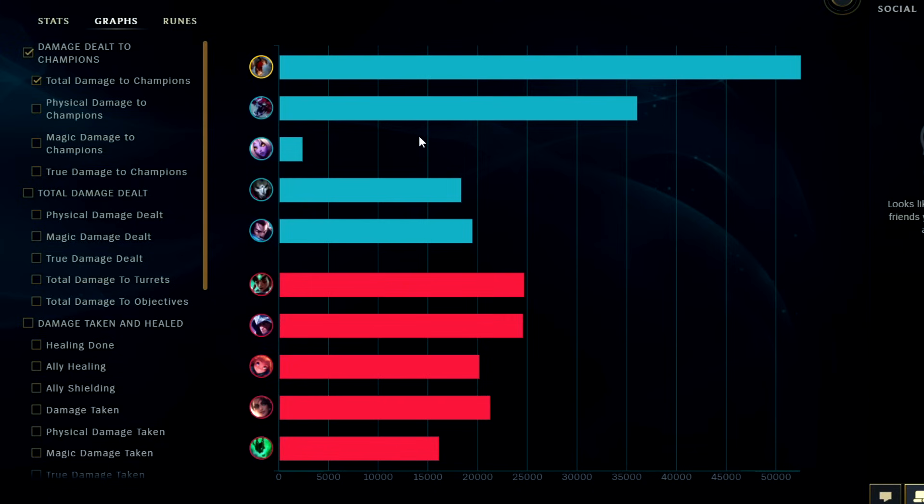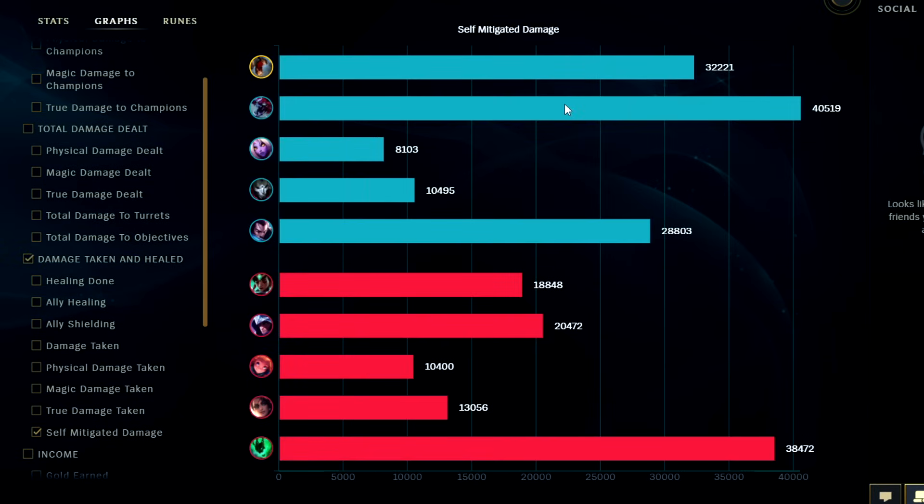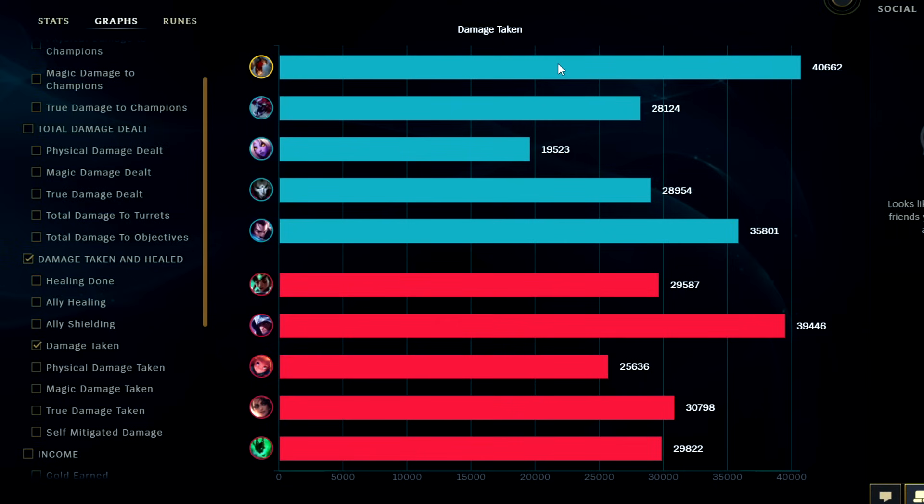Big HP tanks have a massive unfair advantage with a lot of the new items — Sunfire does more damage the more HP you have, Titanic does as well, and Kaenic and some others. We had the most damage, Cho'Gath within the same ballpark at number two. Everyone else roughly tied other than Soraka. Even Thresh had high damage — Thresh base damage is way too high, he almost had as much as Samira. For damage taken we were the most in the game, impressive. Looking at self-mitigated damage — I'm shocked, I was almost as high as Cho'Gath.